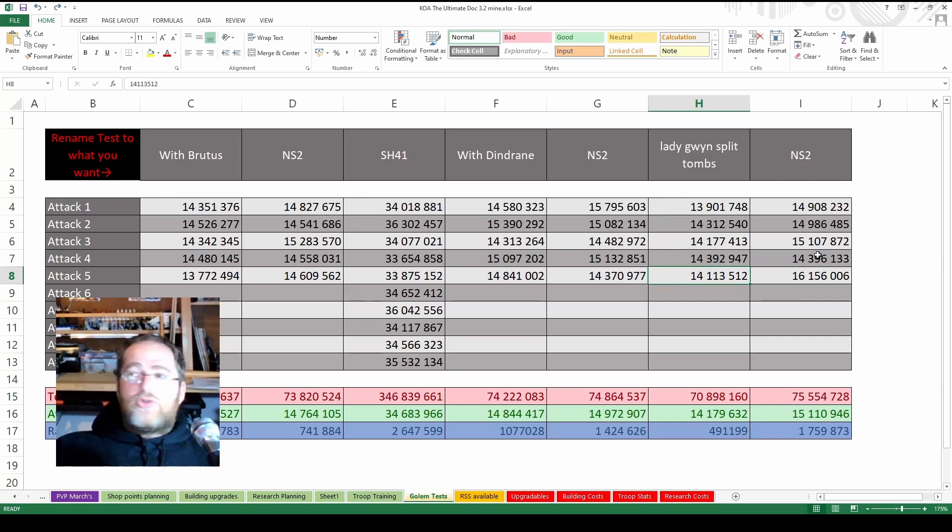So splitting the tombs - not going to work. We will test next week to see if we put all the tombs into Cavalry, does that make any difference? If you guys have any other thoughts, maybe you want us to try something a little differently or maybe I should change the formation up. If you have tested Lady Guinevere and you are finding that she's doing better for you than the NS2 heroes, please tell me in the comments down below what formation you utilized so that we can make sure we are giving the best tests.